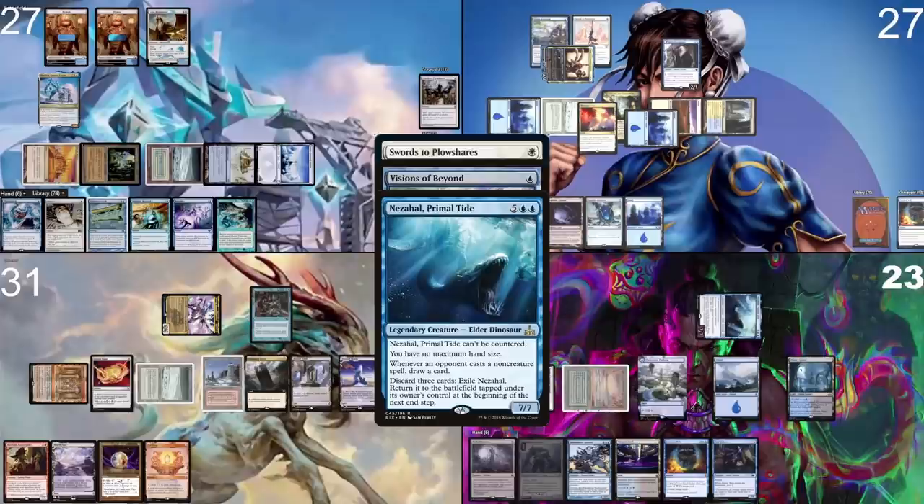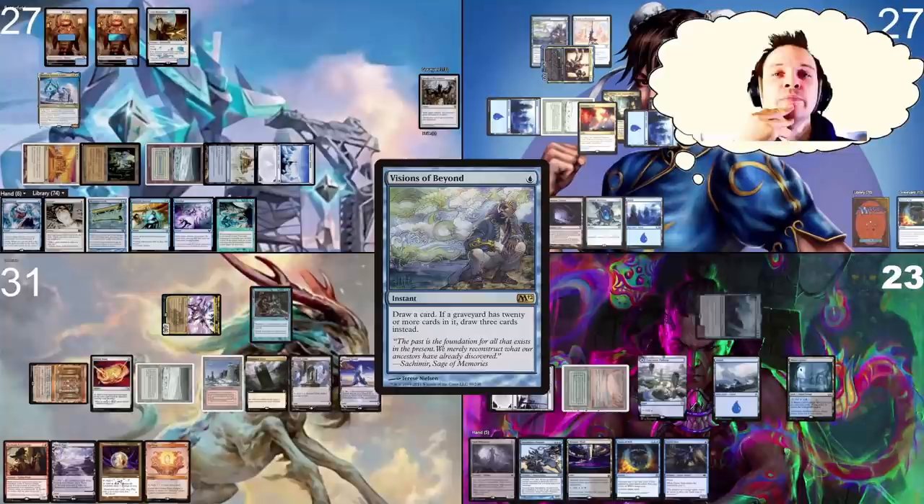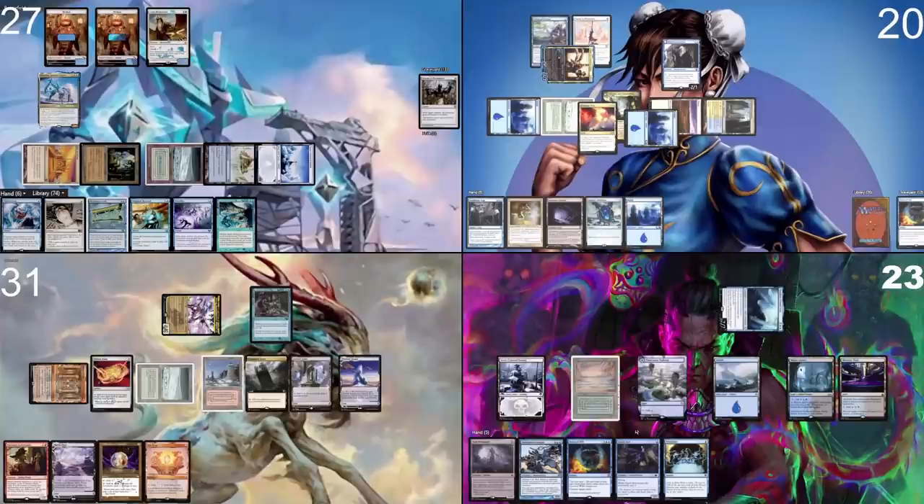I discard Thousand-Faced Shadow, a Prismatic Vista, and a White Steel Colossus — then that triggers and Nezahal jumps back. There's so much value here. It's very hard to actually get somewhere, because whenever you do something someone is getting something for it. But we're paying for the Rhystic Study at the very least.